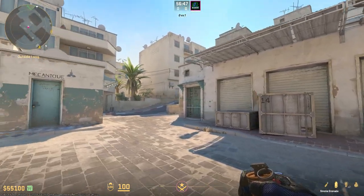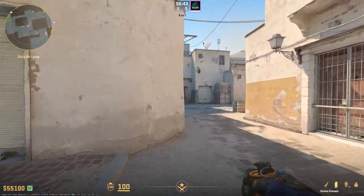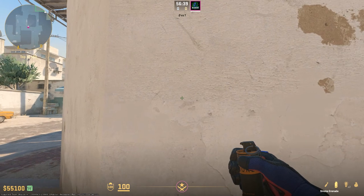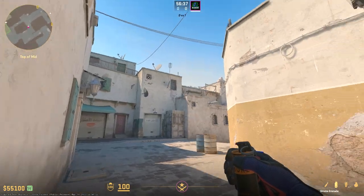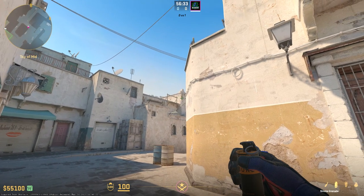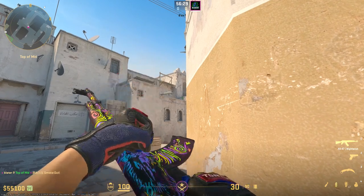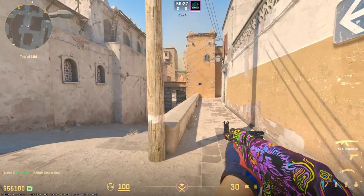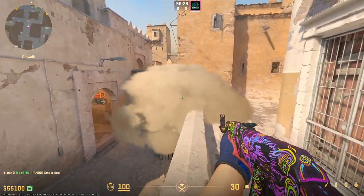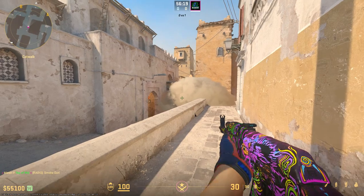For our last cat smoke, we have one that's more of a fast cat smoke from T-Spawn. You want to come to this corner right where the wall hits the 45-degree angle, and line up just to the right of it. You will see this cross beam up here. If you aim to the right of that against the wall and run throw, it will bounce directly onto Xbox, giving you free real estate up cat. This can be thrown extremely fast and on the fly, making it much less of a setup than the other cat smokes.